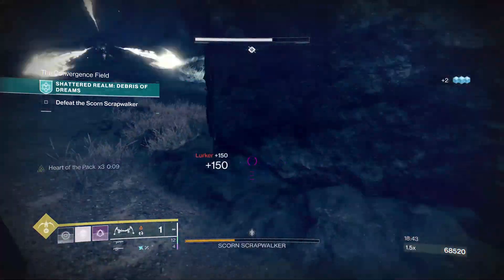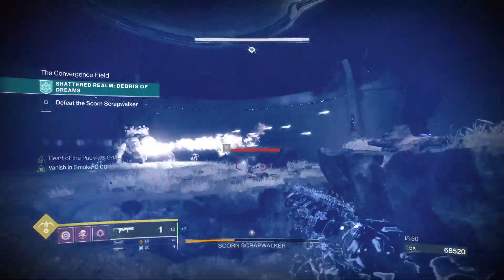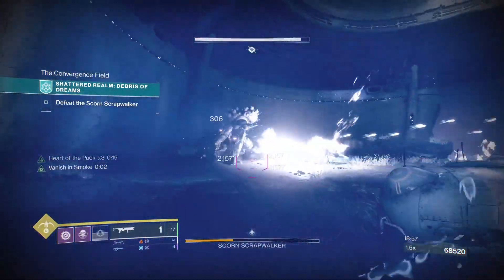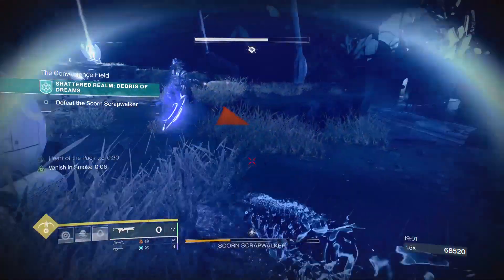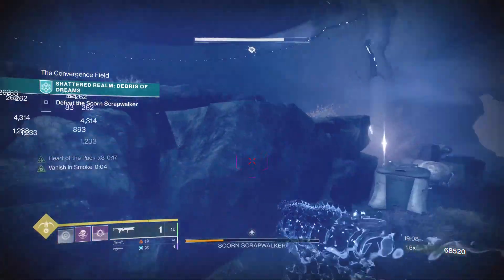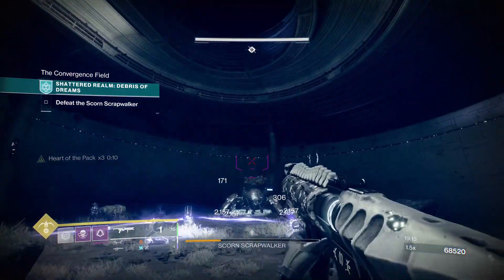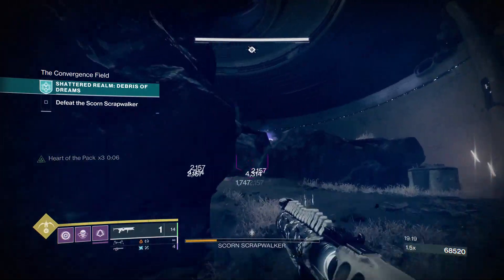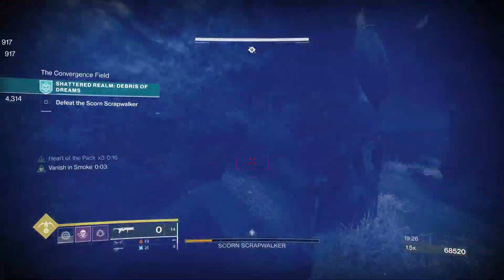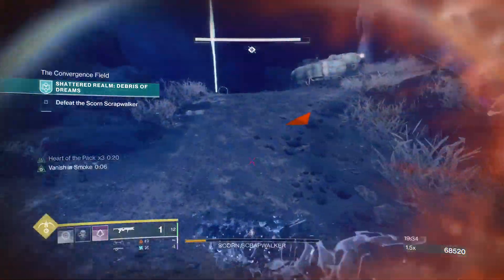I saw void captains but simply ignored them — I mainly just wanted to take down the boss. There are lurker Scorn and I recommend taking them down if they bother you, since you could accidentally melee them instead of throwing smoke. If you're running low on dodge charges, throw your grenade at the tank body and spam smoke. It looks like if you don't destroy the Walker's legs, no additional waves of ads spawn, so you can just ignore ads and take down the Spider Tank.